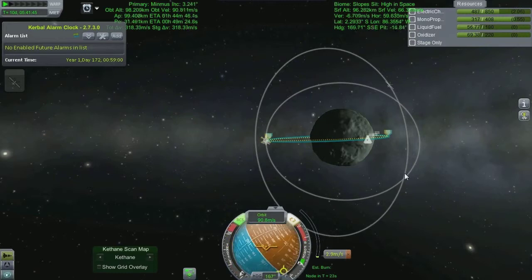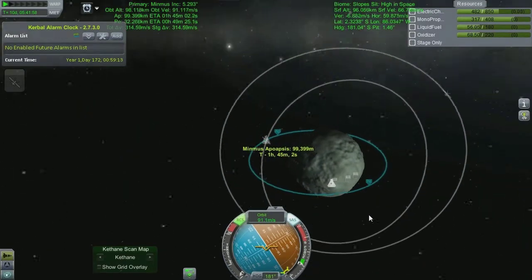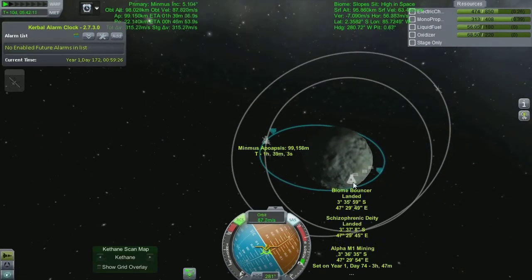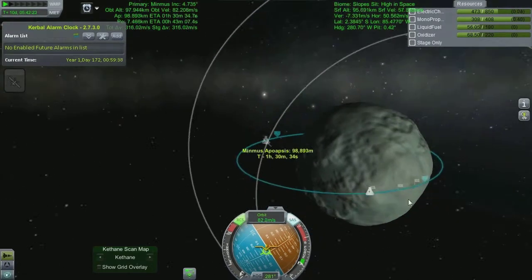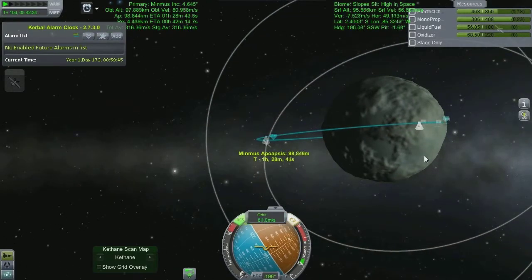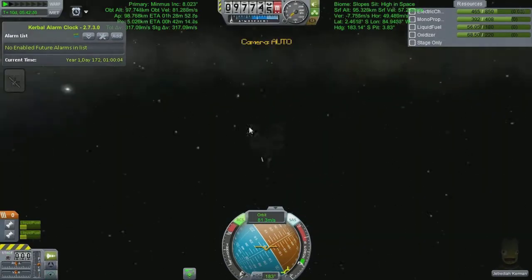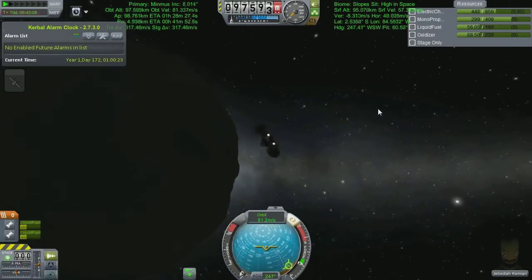It turns out maneuver nodes are nearly useless for this — good for telling you the rough direction to point, but if you don't want to smash into the floor, don't follow maneuver nodes when doing a 90-degree orbital inclination change. I've got it lined up nicely over the top of the base, so now I'll bring periapsis down to skim over the base as close as possible. We can spot the mountain at the edge of the flats in the distance — that's the one we want to sail over when looking for our landing spot.